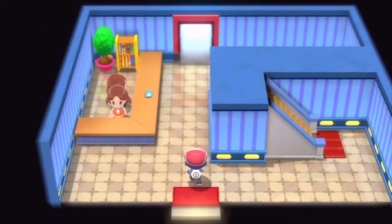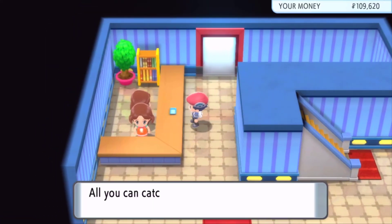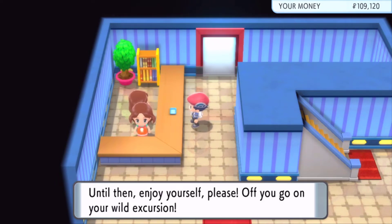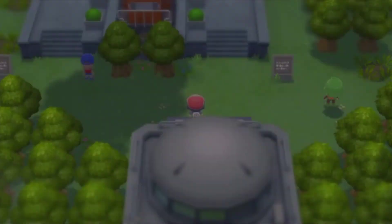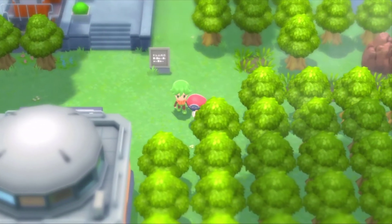Pastoria City is the place where you'll get your fourth gym badge. You're gonna have to pay $500 to get into the Great Marsh — it's this game's version of the Safari Zone. Here are your safari balls, but you don't actually have to catch anything in the safari. Once you get inside the Great Marsh, just go over here and talk to this guy.